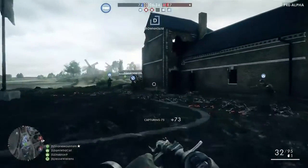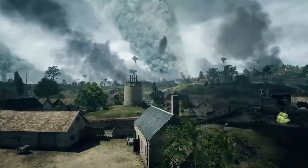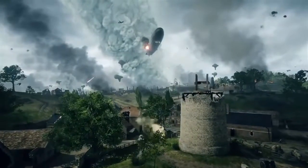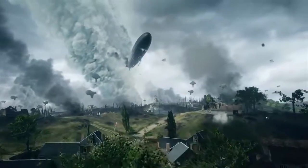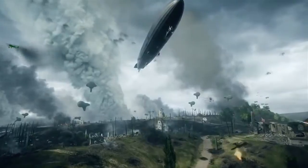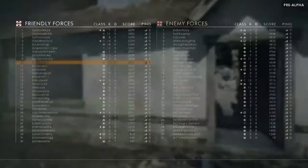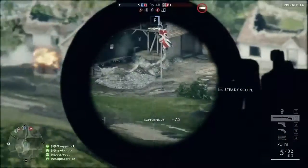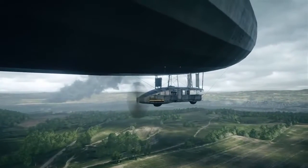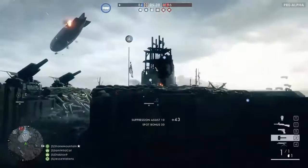We're seeing the capturing of a flag here — they've just taken back Townhouse. That's turning the tide a little bit. The German Empire now has control of more of the conquest flags. With the airship coming in for the German Empire, could they turn it around? I would be very surprised if the UK squad can stop this if the airship is properly utilized. Just look at those hefty rounds causing destruction on anyone. If you've got a lot of planes in the sky, you could work together to take that airship down as quickly as possible.